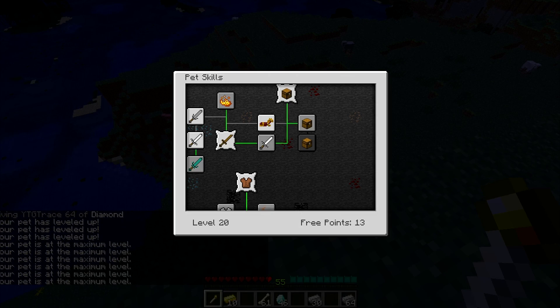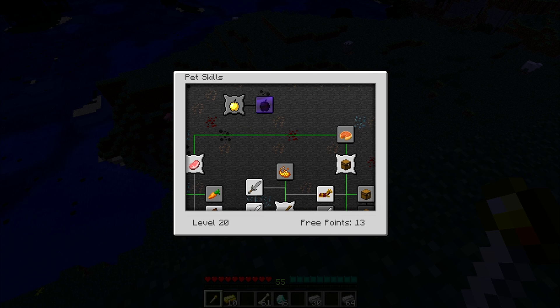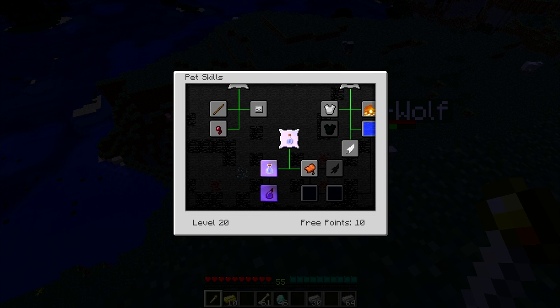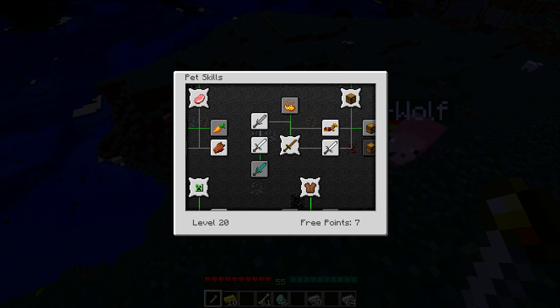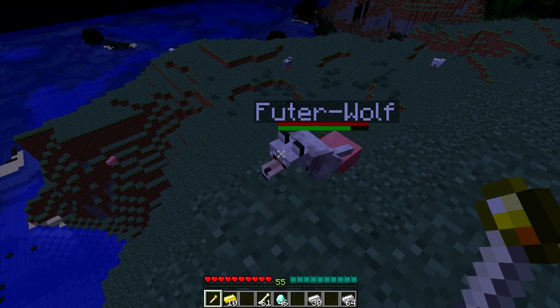Once he is level 20, you have the maximum amount of free points you're going to get. Once you use up all your free points after getting to level 20, that's it — you're not getting any more. So I suggest you choose wisely. I want to keep the undead away, I want to make him mountable, and I also want to have a weapon slot. The weapon slot is actually something really, really freaking amazing, which I will show you right now.